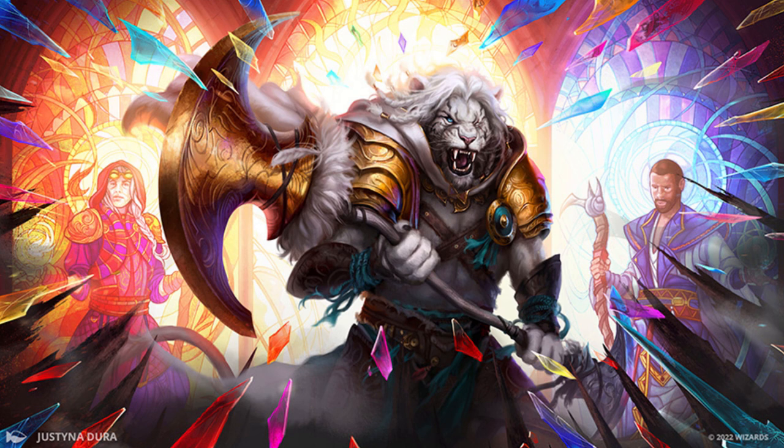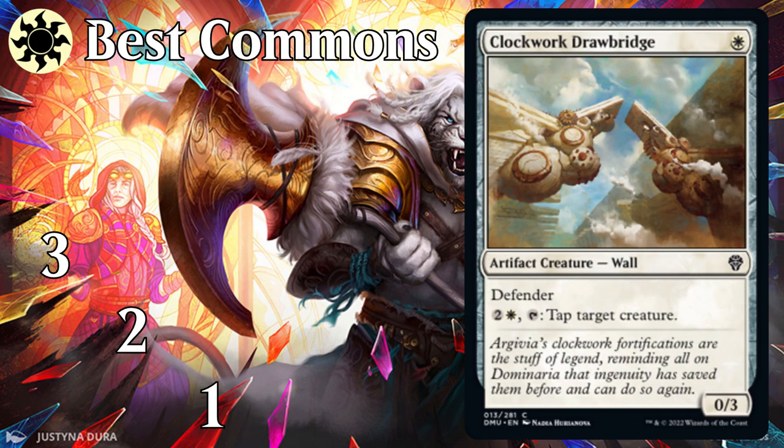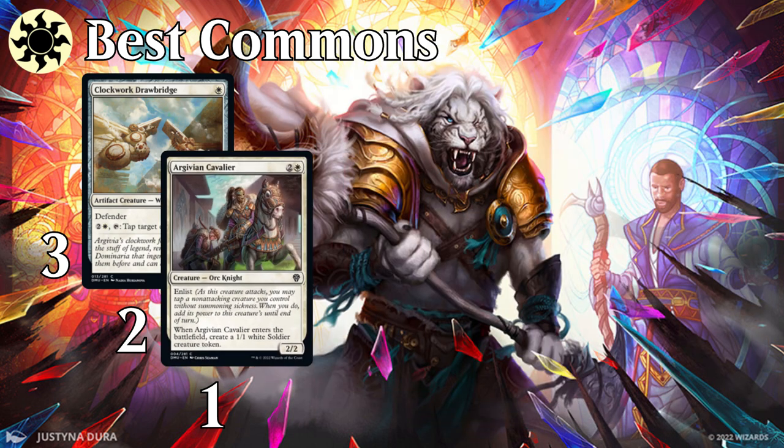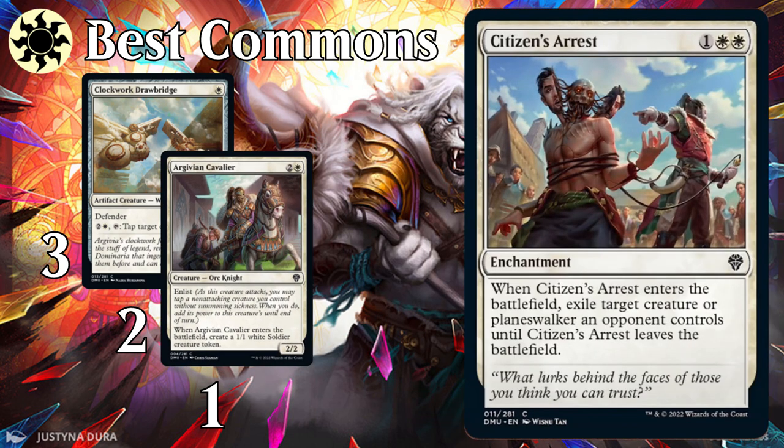Finally, let's talk about the best commons in each color, just looking at the cards in a vacuum — helpful when you aren't sure where your deck is heading. At number three in white, we have Clockwork Drawbridge: tappers tend to be good in limited, and this one has the added bonus of coming down on turn one to block until you can start activating its ability. At number two, we have Argivian Cavalier — any white deck will be happy to have two bodies for an efficient price, and enlist gives you a lot of combat options. And the number one white card is Citizen's Arrest. If this were a pacifism, it would lose points for still allowing the enchanted creature to enlist, but R&D thought of that — so we get an incredible uncommon-level removal spell at common.